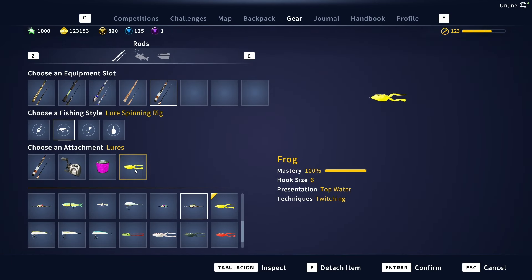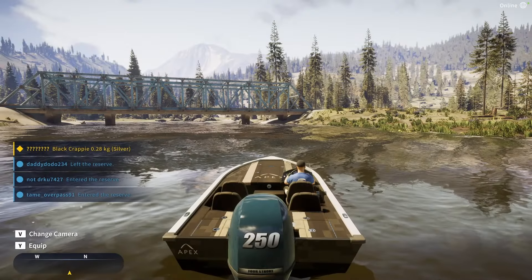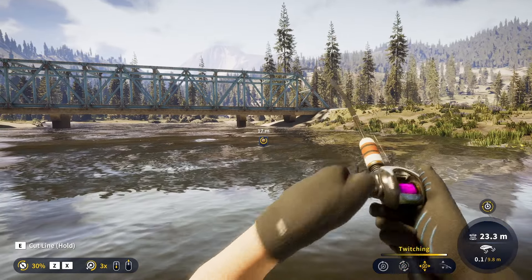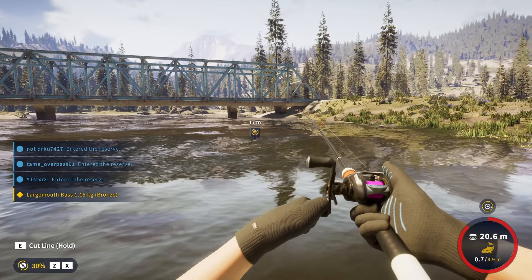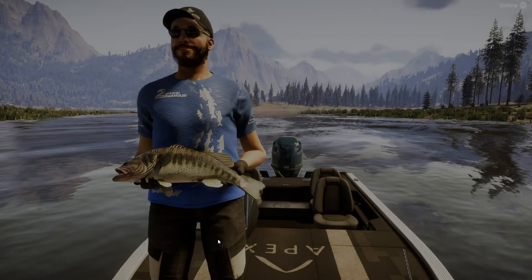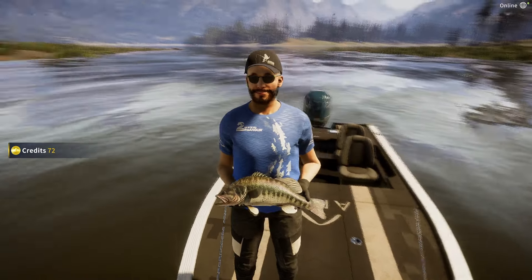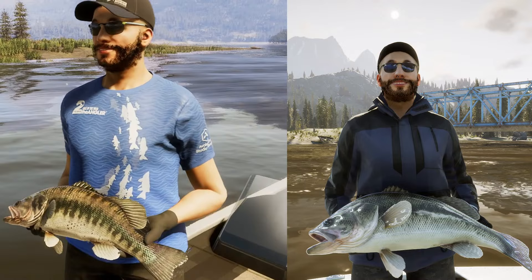We're gonna start by fishing for some largemouth. We'll be using a number 6 frog in order to be able to catch everything from bronze to diamond. First bite — seems to be a small largemouth. This variation is the typical largemouth variation, but it's quite different to the legacy one. The color on this one is very similar, but the spots on the sides and the pattern are way more prominent compared to the old one.